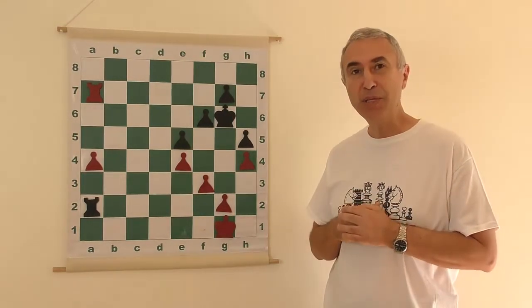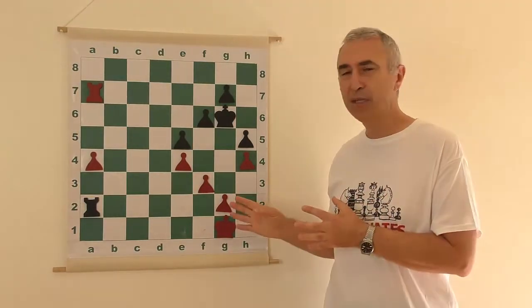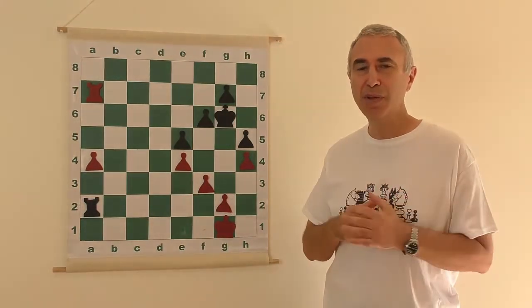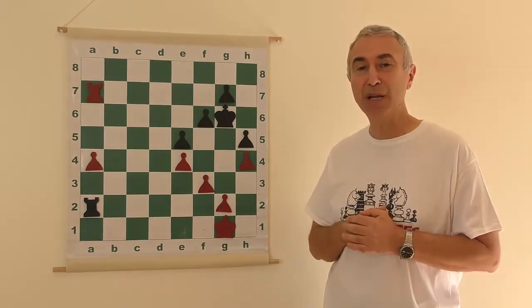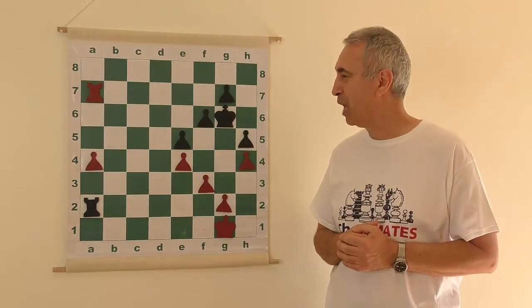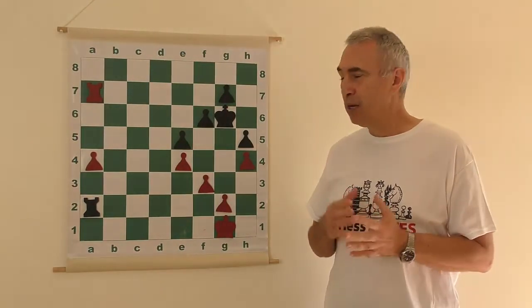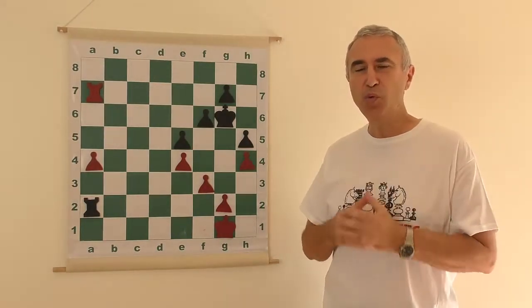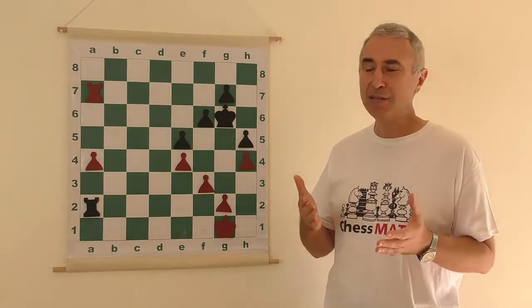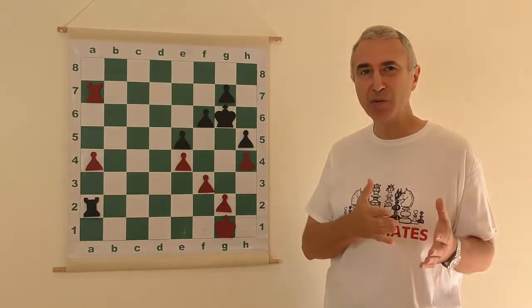After I show you the plan for white, you will be able to win this position in your sleep each time against the strongest possible players on the planet. How to win this sort of position? First of all, you need to observe the very important principle of two weaknesses, which says that one weakness is not enough to win the game. You need to create the second one.